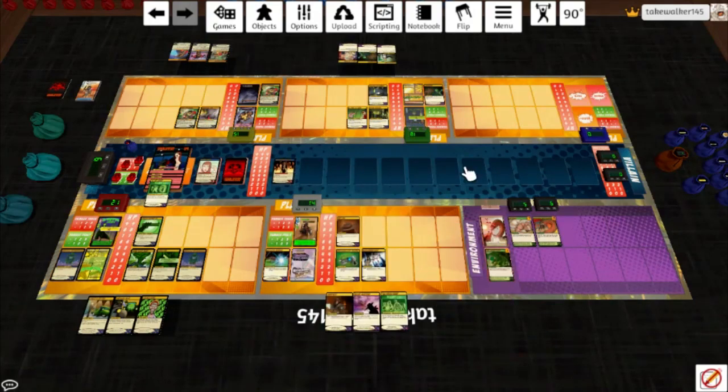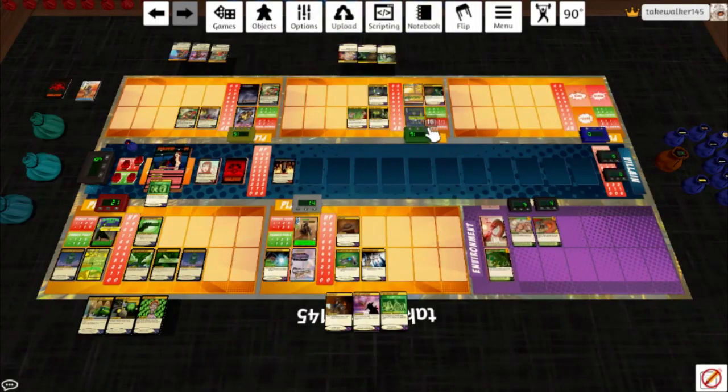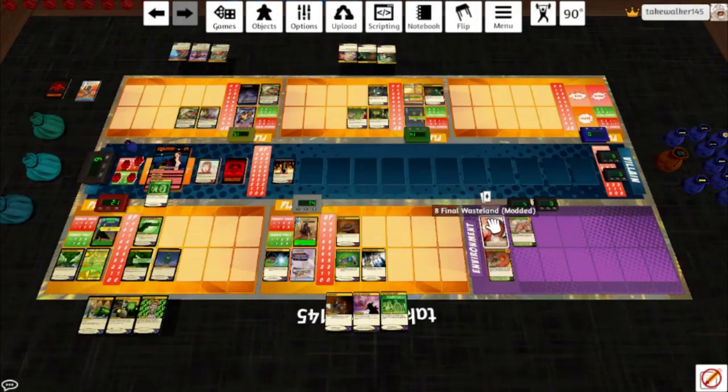The Mongolian Death Worm goes after Stuntman and the Green Death. 3 melee and 3 toxic — Stuntman takes 2 and hits back for 2, then takes 2 more and hits back for 2 more. Not enough to do that though. Then the Worm hits the Green Death — and we Green Smoke Cloud, redirecting that damage to the non-hero target with the lowest HP. The Worm played itself.